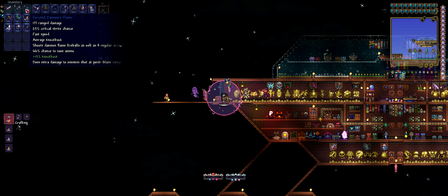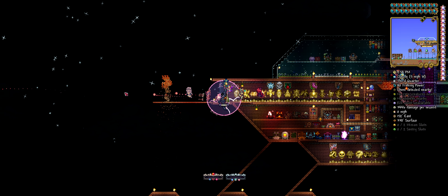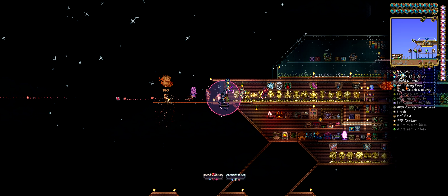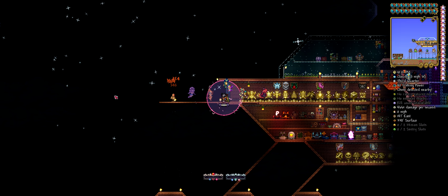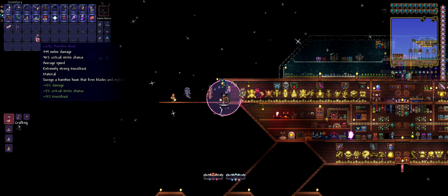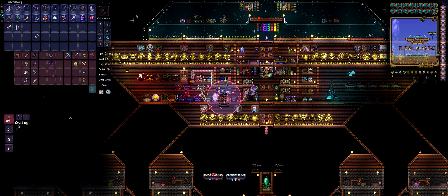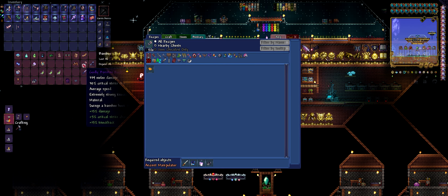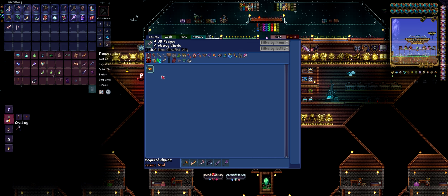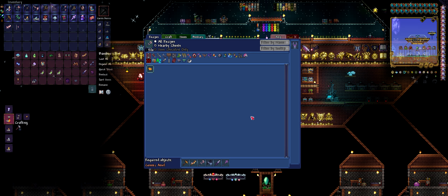Sixty-six percent chance to save ammo, and the projectiles accelerate and explode in the distance. Two of those want to be put away. One of these wants to be put to the side because it's required for crafting. We still need a cosmic discharge, which requires a cosmic anvil — that's from the Devourer of Gods, so we've not got that yet.